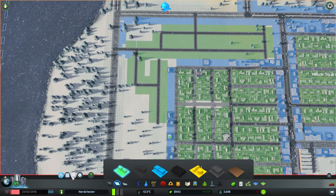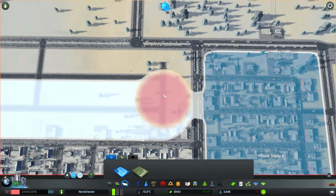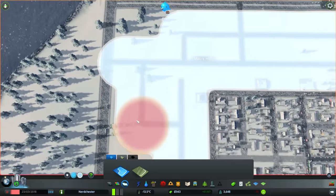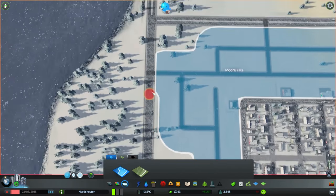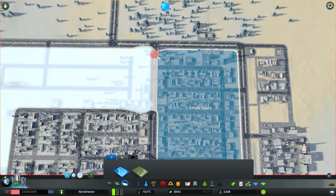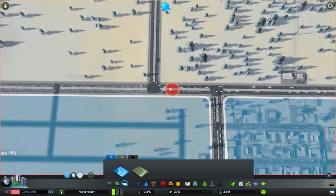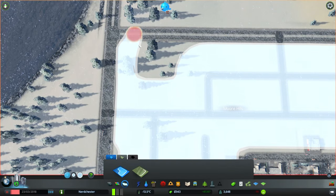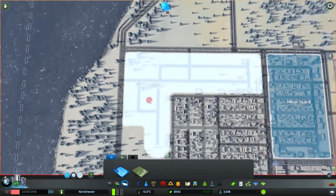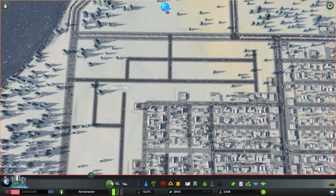Traffic will absolutely look to use that as a through road, so I want to keep that under control. Let's go ahead and get another district listed here, just take it down and across and up — and just get it off the highway. Take it right to the edges because I can make it so much neater doing it this way. Straight down and straight across like so. That is Hillside Square. This one doesn't have a district name just yet — it's not even a district yet. But that's okay, that is all zoned.